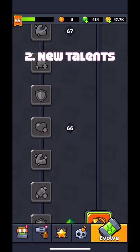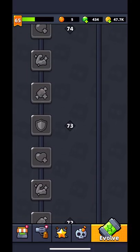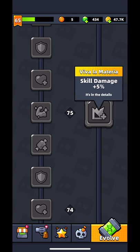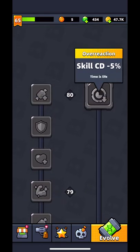Number 2: New Talents. The talents are in the last tab of the main menu. They give us permanent effects. At level 75, we can get Viva La Materia — it increases skill damage by 5%. At level 80, we can get Overreaction — it decreases cooldown by 5%, meaning skills can be reactivated 5% faster.